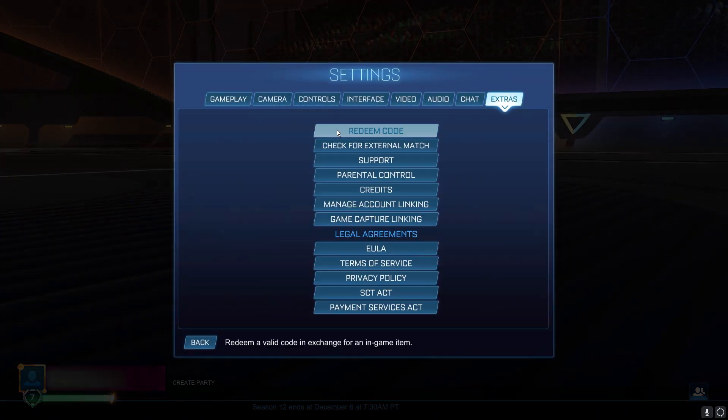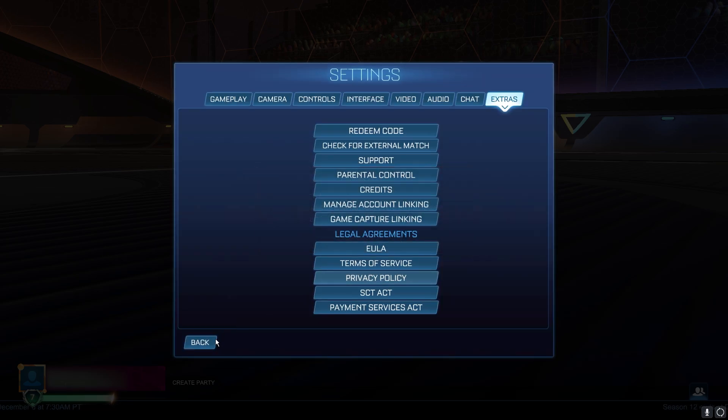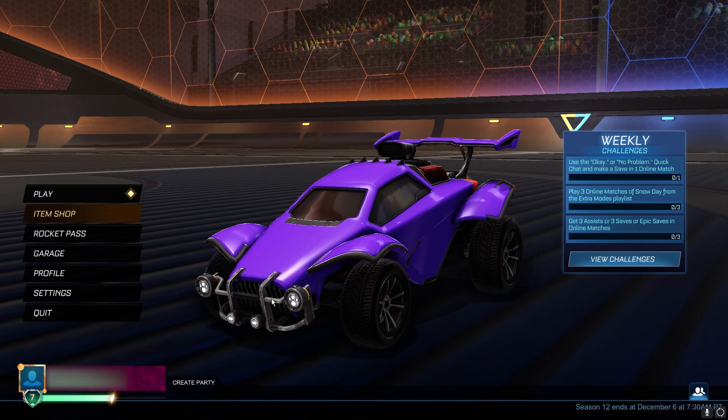You want to go into Settings, Extras, Redeem Code. Now this isn't going to give you any of the items yet — it's just part of the process. This code is going to be hurricane.s13. Simply hurricane.s13 — make sure you copy exactly how I've done it, no capitals, just the dot. Click OK and go back to the menu. As I said, it's not going to give you anything; this is just part of the process.